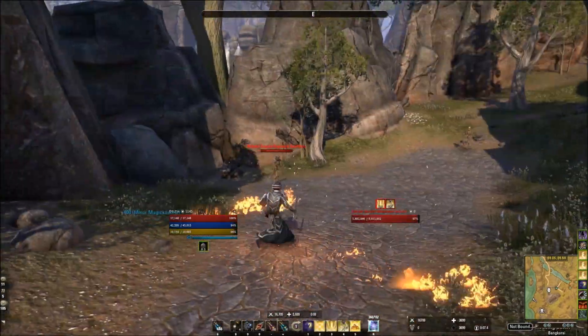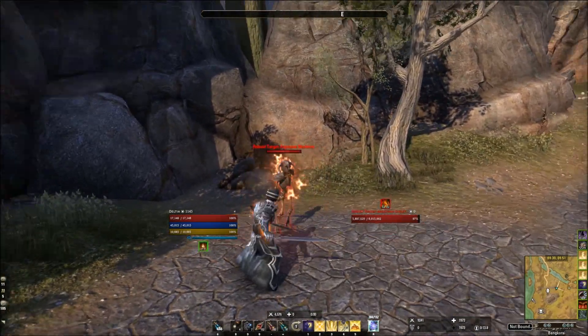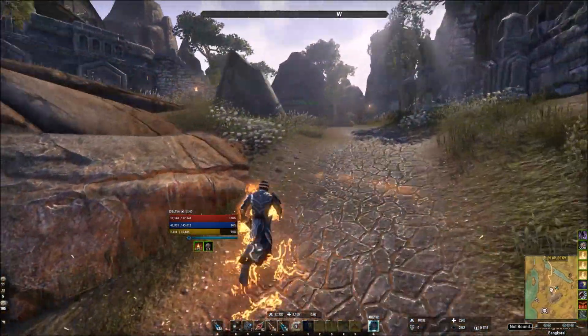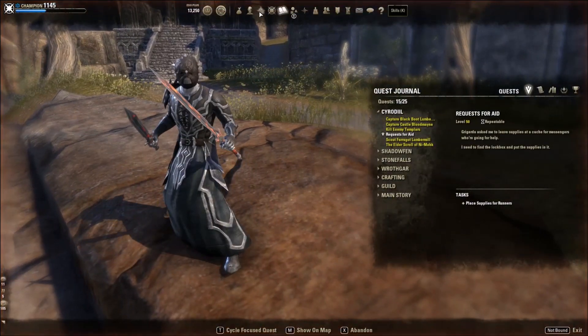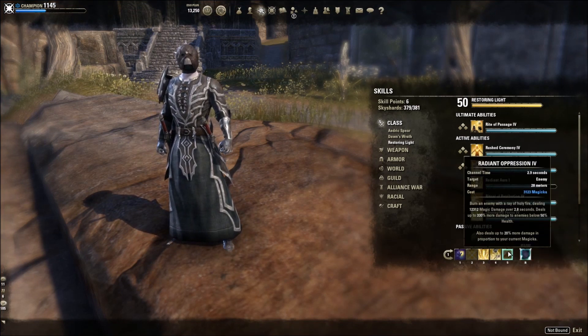Radiant Aura is a huge change — healers are going to be using it too, and I'll be updating my battery build. But you really need to understand this is a game changer which allows for a lot more sustained gear set options. Beam also took a hit, so Radiant Oppression is a higher damage ability.